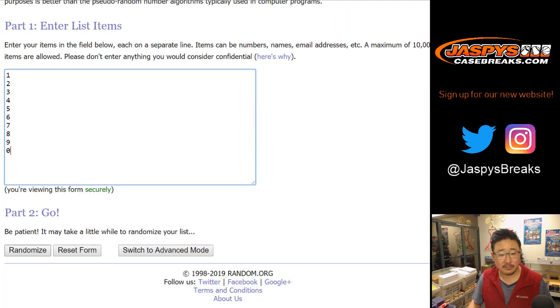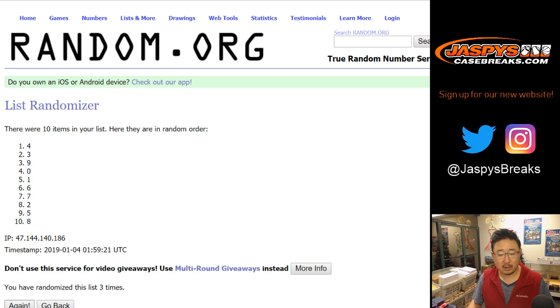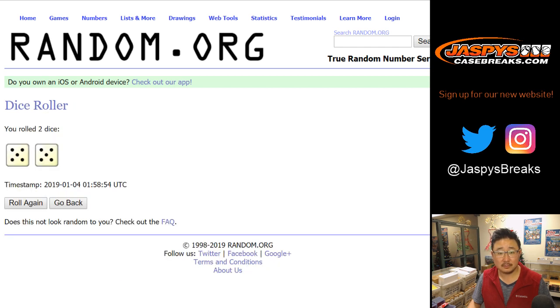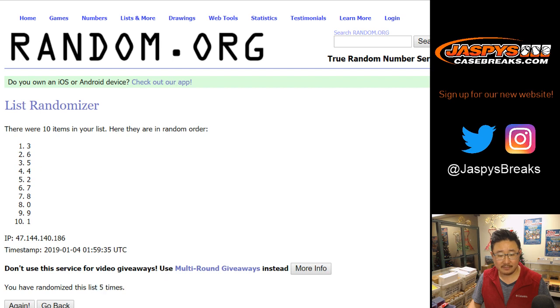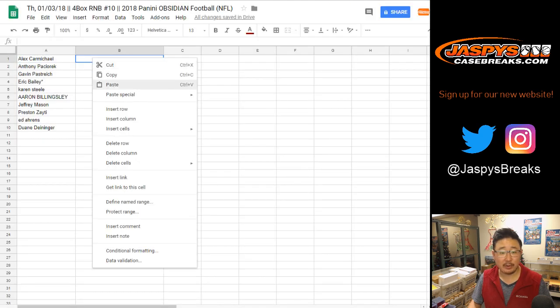5 and 5, 10 times for the numbers. After 10 times, 6 down to 0. Remember, 0 gets any and all redemptions, including 1 of 1 redemptions.